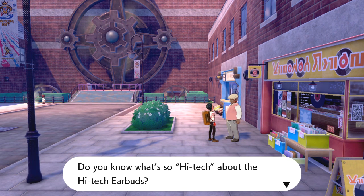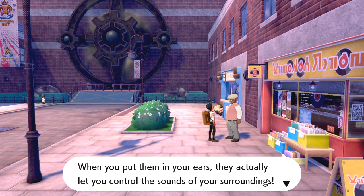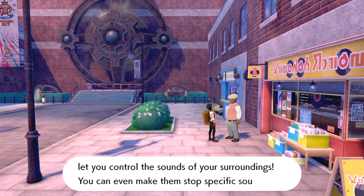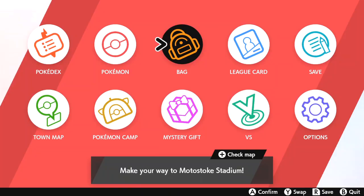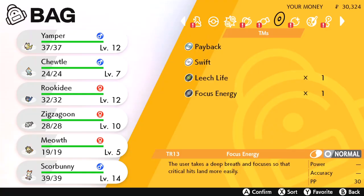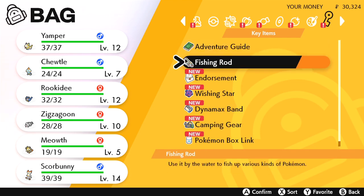You have to go all the way through the Wild Area in order to unlock audio options — which, come on, Game Freak. The NPC you're looking for is going to be past the Onyx, in front of the elevator, but on the right-hand side. You're going to see this little dude in front of what looks like an old record shop with vinyls and stuff outside.